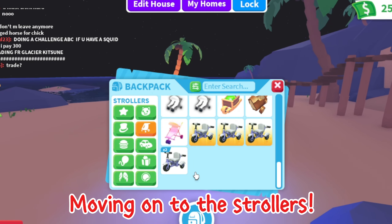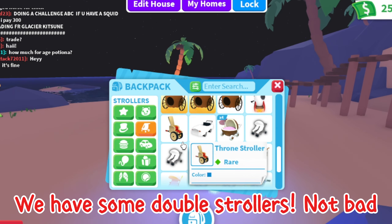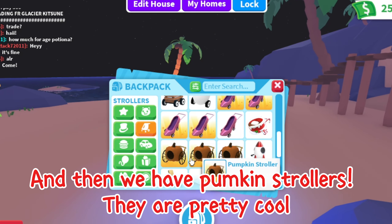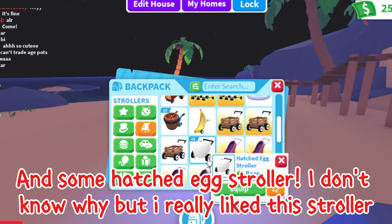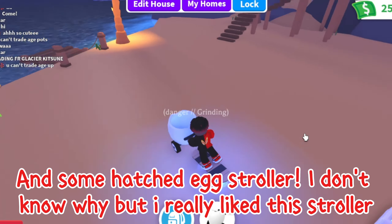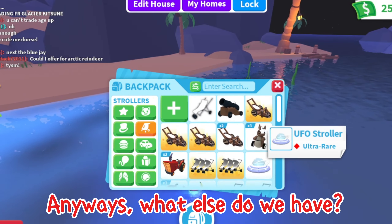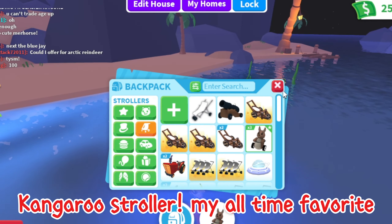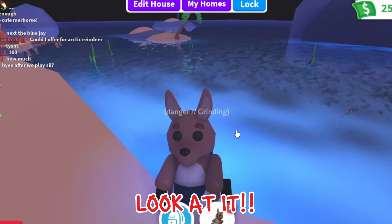Moving on to the strollers. We have some basic strollers, some double strollers — not bad. And then we have pumpkin strollers, they are pretty cool. And some hatched egg strollers — I don't know why, but I really like this stroller. Then what else do we have? Kangaroo stroller — my all time favorite. It is literally the cutest, look at it.